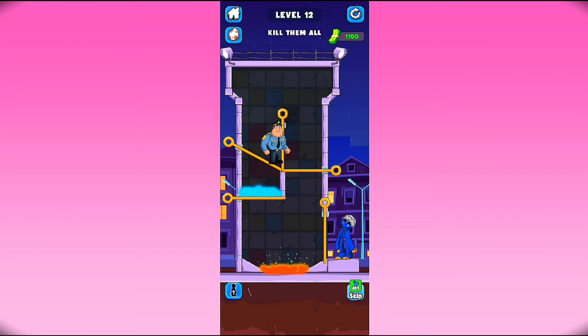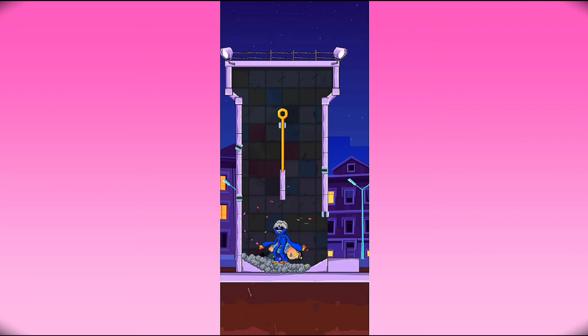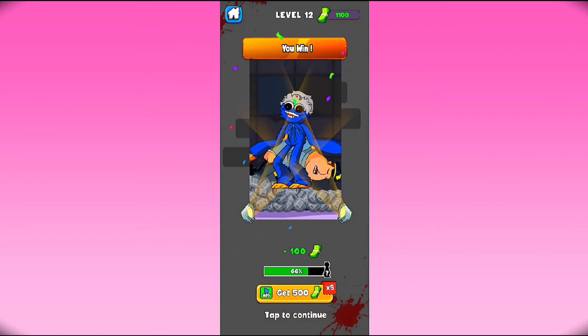Level 12 - kill them all. So first of all just release this case here and make the rope, and then swap this pin here, swap one, and then kill these guys. There we go, now the level has been complete. Just tap on next and see what the next level is.